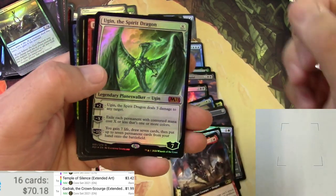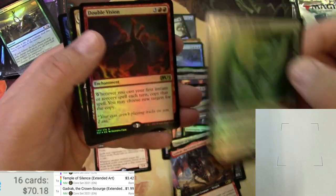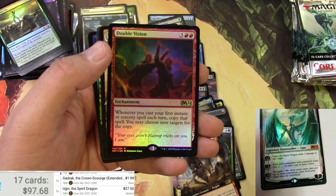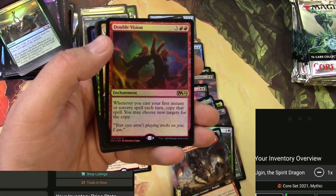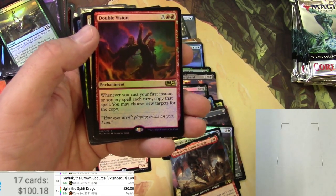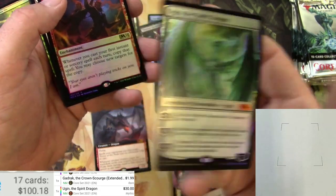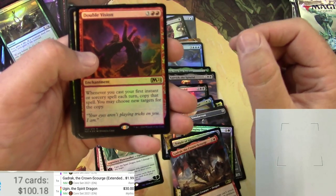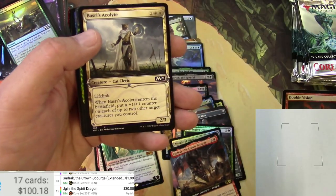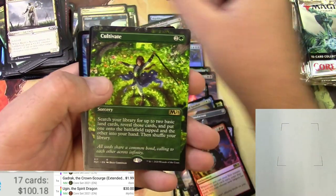Gadric the Crown Scourge — man, he looks crazy. Gadric — buck 99. Ugin the Spirit Dragon foil mythic, let's go! Where are we at? $27.50 on the regular foil version — a whole two dollars and fifty cents more. That's a foil — I think that's a hold probably. That's a good one. Double Vision — probably not a big one.